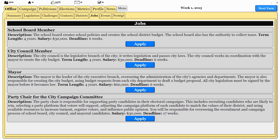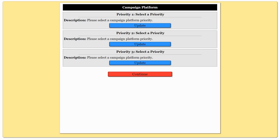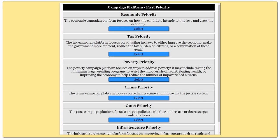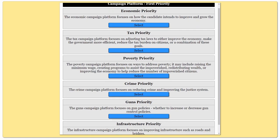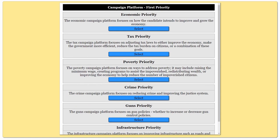So we're going to jump to the jobs page, and we can see that school board member is open, as is city council member and the mayor. We can maybe just go ahead and run for mayor — who knows, we'll get lucky. So I'm going to apply for this; I don't actually expect to win. Unless you want to start with a bunch of money and immediately do polling — which costs money in the game — you're going to have to kind of guess how people feel about certain issues.